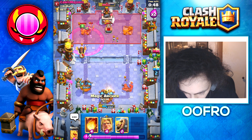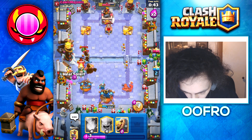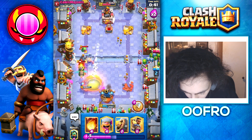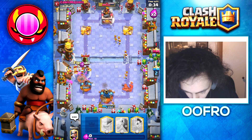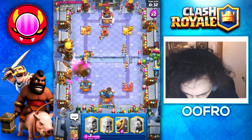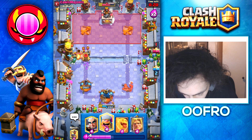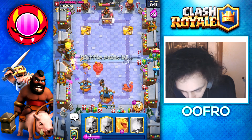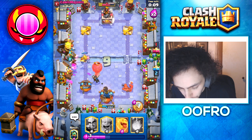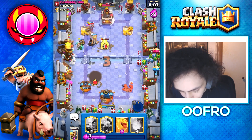He goes with a lava hound — absolutely fine. We just play our inferno dragon, play a magic archer. I'm going to play a golden knight just to tank and he has fireball but that doesn't really do anything. Playing a defensive ram rider, we fireball — boom — and we just take out everything and win. Like I said this deck is so versatile and fun to play. It has answers to literally everything. Even a ram rider can defend a balloon like this and even though I sacrificed an entire tower, it just doesn't even matter.